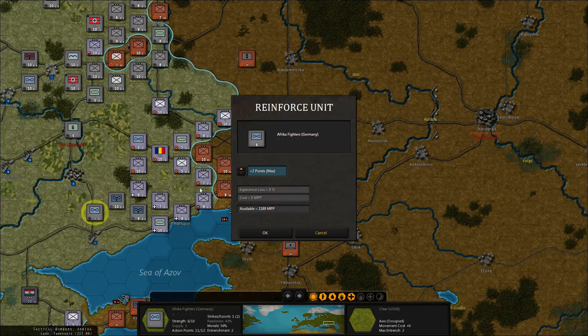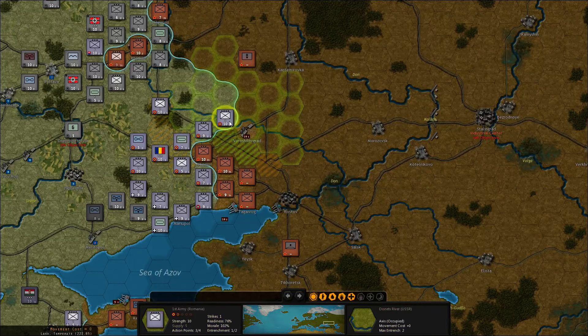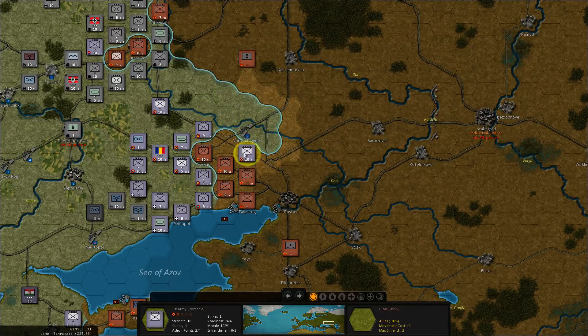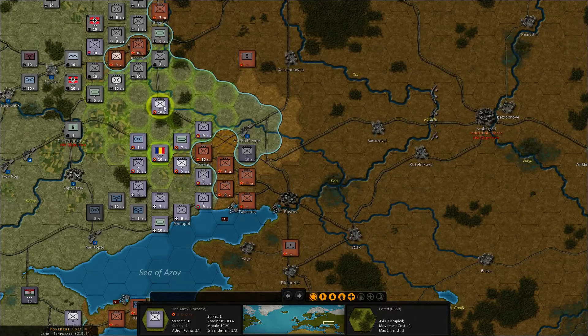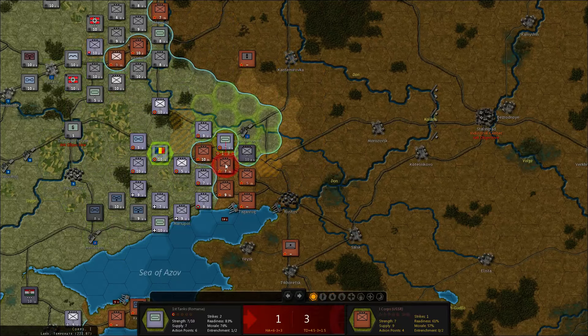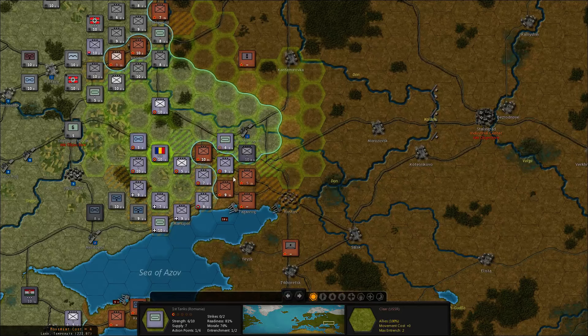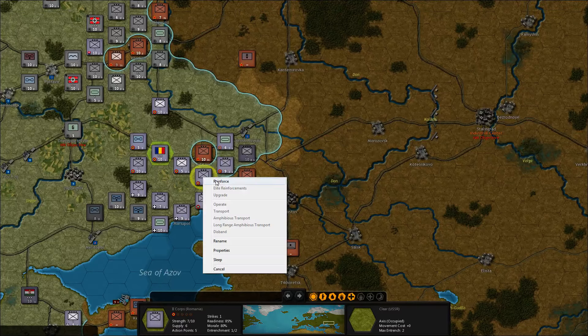We can reinforce the fighters back to eight. And then we want to make Stalino surrounded - how do we do that? Well, we can get through Brest-Litovsk for free. Let's go in there and then come down this way, take a shot at these guys, bring in the armor - there we go. Move these guys in. Stalino has been surrounded.